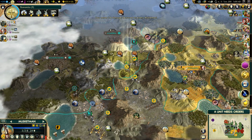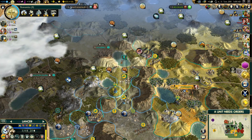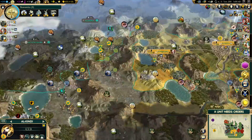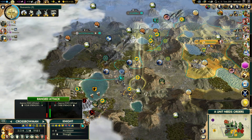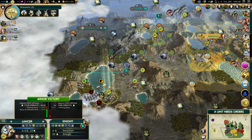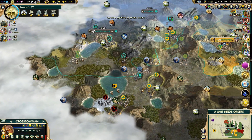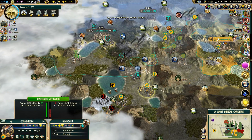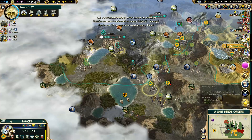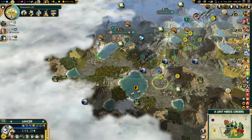I don't know how that guy attacked us before — must have some kind of special ability. Let's start moving up. How are we going to take care of this guy? I really want to kill that but I think we need to prioritize this. He's finished the Red Fort too, so the city is super powerful.